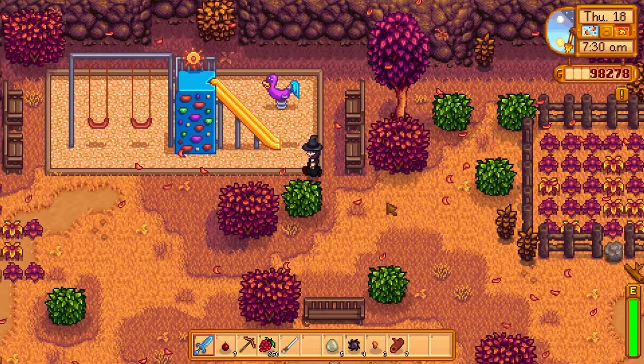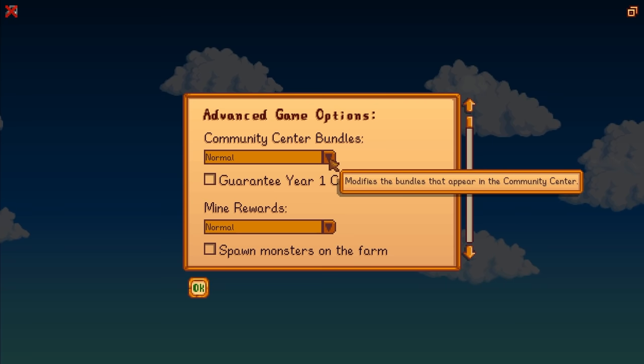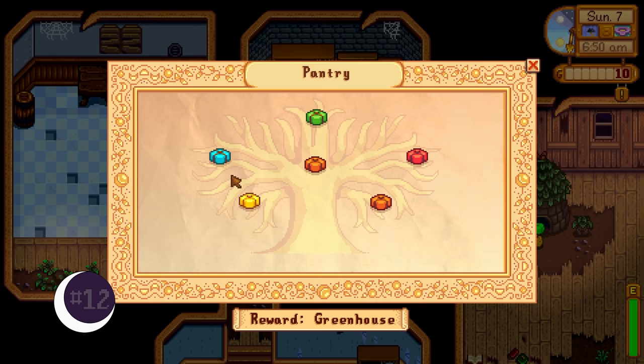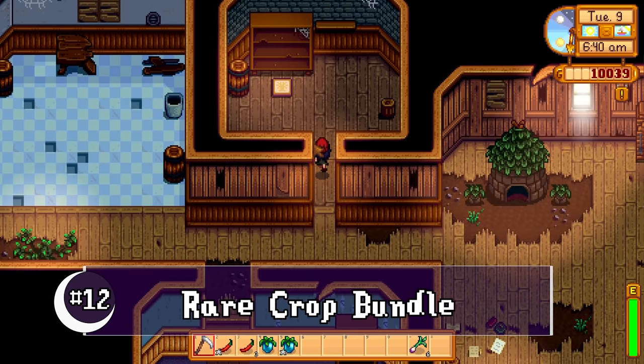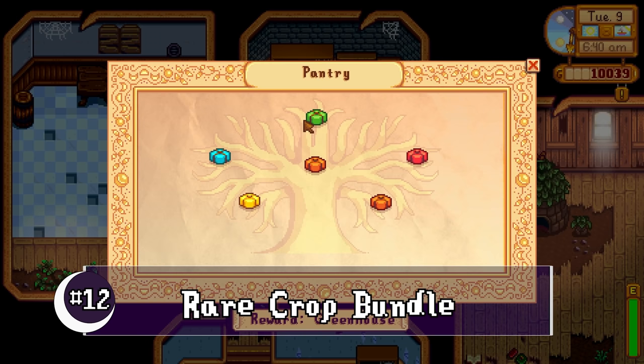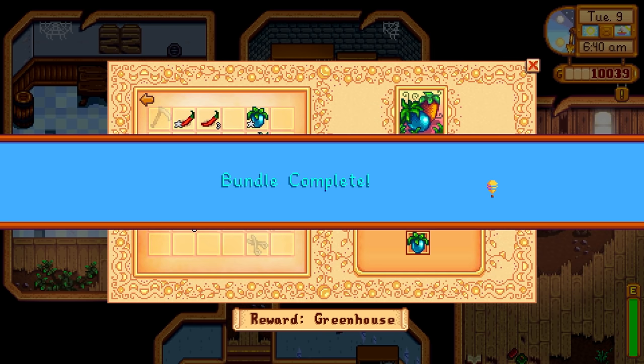With the 1.5 update, you now have the option to set up the remixed community center. One of the bundles you might get is the rare crops bundle in the pantry. You only need to turn in one of the two rare crop options — either the sweet gem berry or the ancient fruit — and you'll receive a preserve jar as a reward.